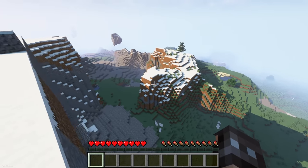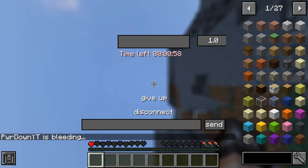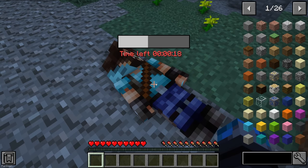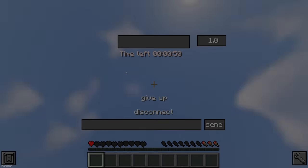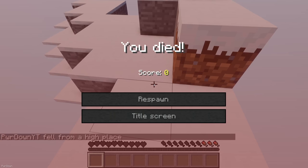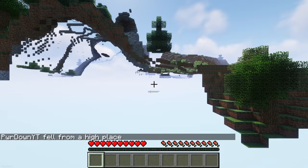Player Revive is great if you're playing with friends. When you die, you'll be hit with a countdown screen, giving your friends a bit of time to come and save you. That way, you get a second chance and won't lose your items or be teleported back to your spawn point. Alternatively, you can just choose to skip the timer and give up instead. By default, the timer is one minute long, but you can change that in the config files.